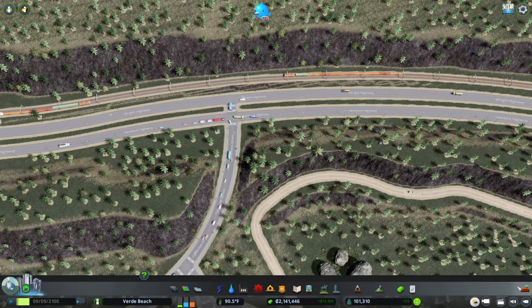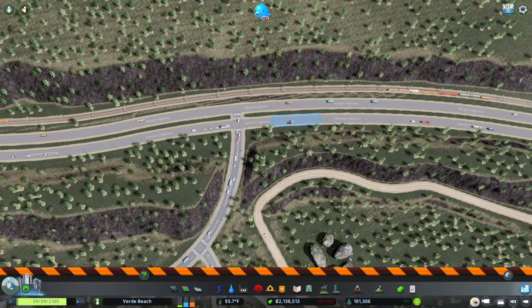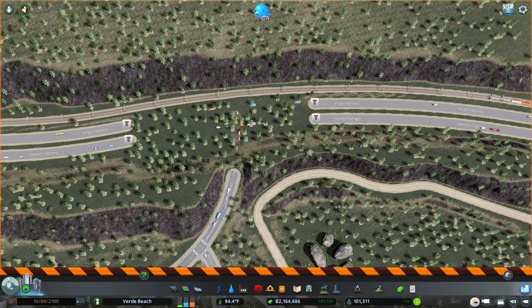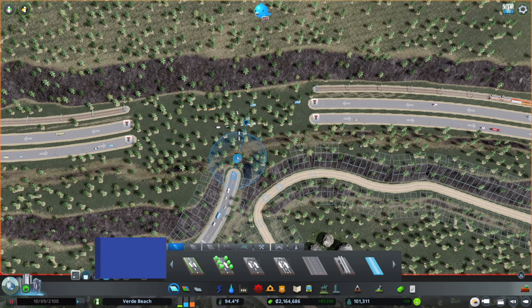We've got our next situation to contend with: we have an at-grade crossing here. Someone who was a civil engineer said this really pained them, and as a planner this pains me too. We're not going to leave this — it was definitely just a way to get that episode to its conclusion.